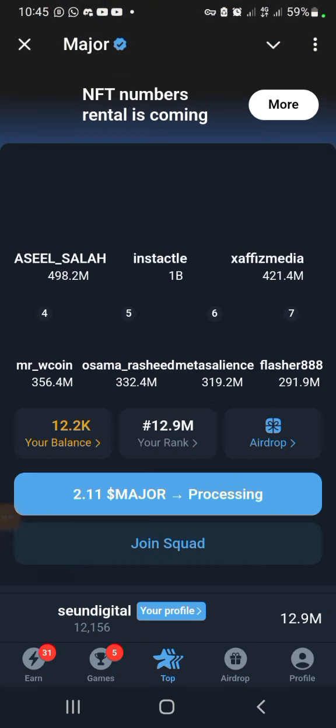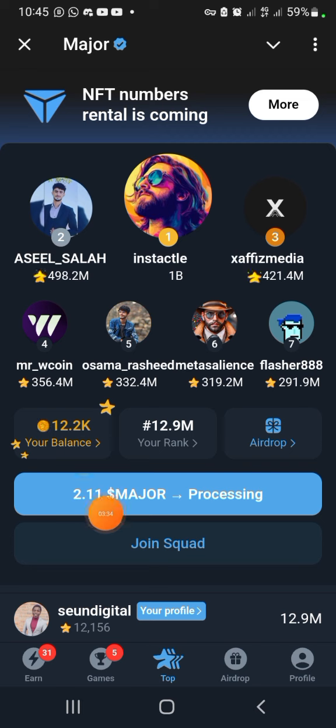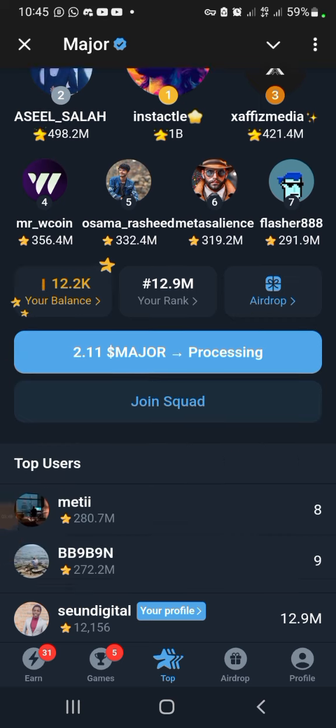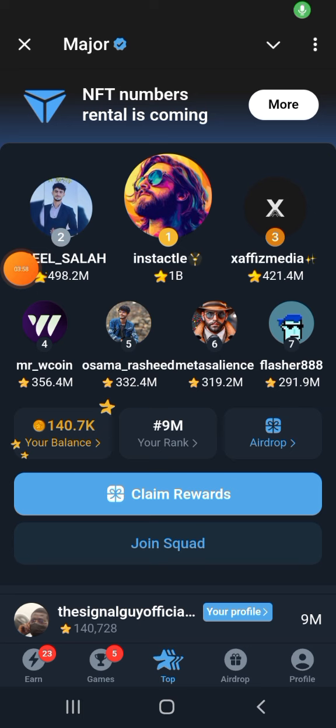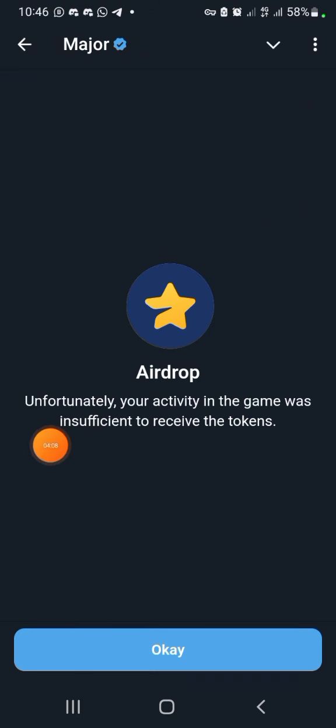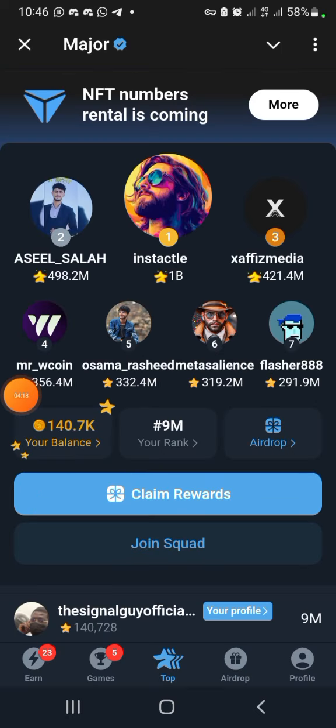On the 28th, I'm only getting 2 Major tokens — oh my goodness. What surprised me most is my second account, which had about 140,000 coins, but I can't claim on it. It says: 'Unfortunately, your activity in the game was insufficient to receive the token.' My effort on Major amounted to nothing, but nevertheless we move.